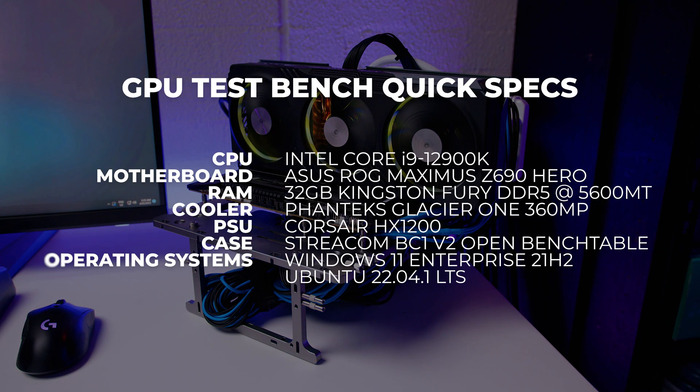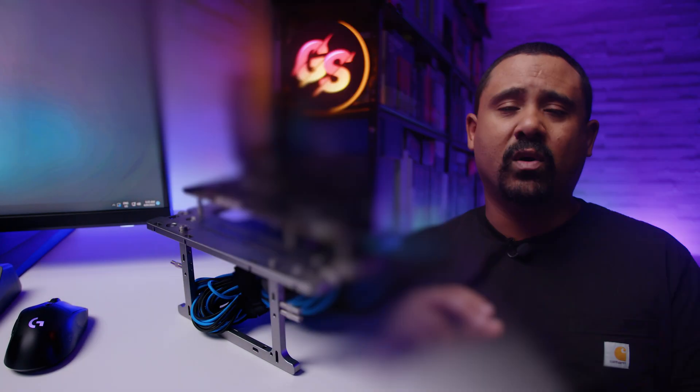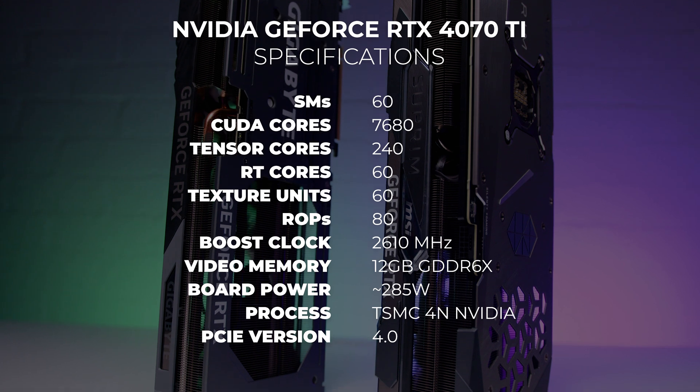We tested both the MSI and Gigabyte 4070 Ti cards in this video in Windows only, because we had a few issues getting this card to run in Linux — we'll probably revisit Linux in the next few weeks in another video. We retested a bunch of graphics cards on our regular i9-12900K test bench. These are gaming and 3D only benchmarks; we'll cover content creation workloads at a later date. We use testing that is repeatable and standardized, not direct gameplay testing, because those results cannot be repeated and have way too many variables. We want the only variable to be the GPU itself, not a section of gameplay on a certain map.